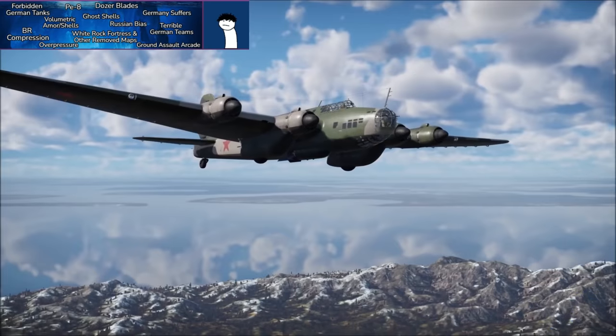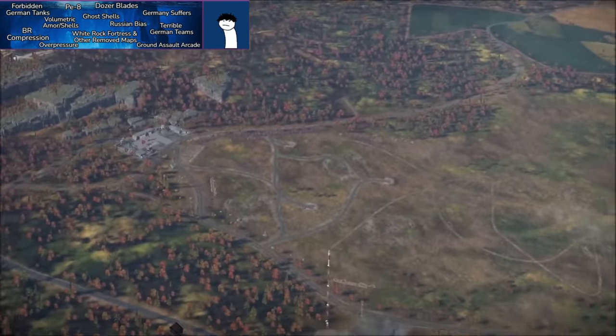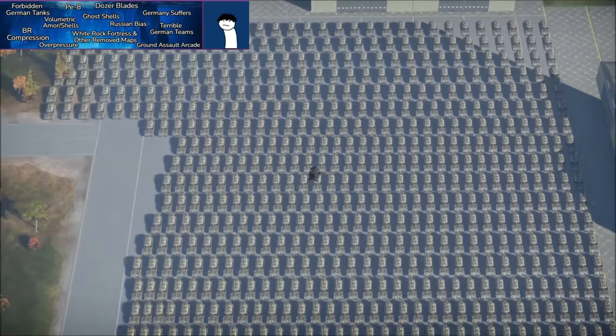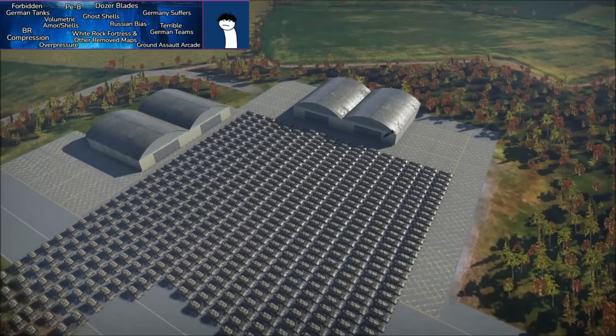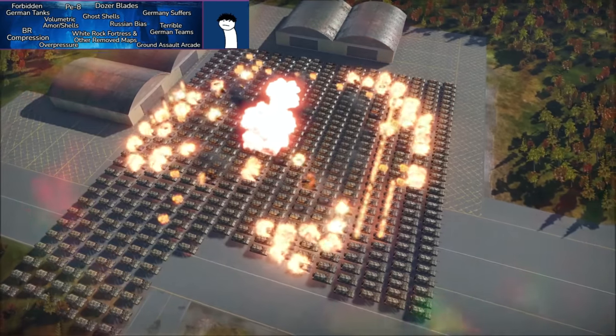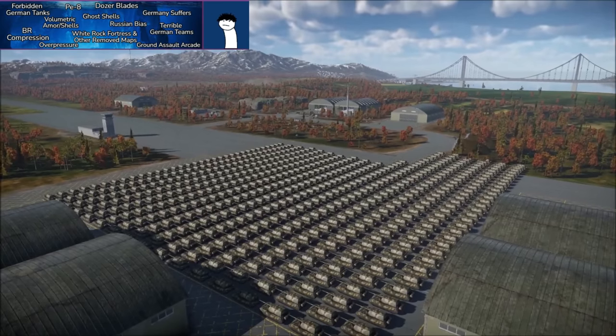Next: the Pe-8. Pretty much every mid-BR ground vehicle player knows this aircraft — it drops essentially a mini nuke with its 5,000-kilogram bomb, often getting three, four, five, or six-plus kills when dropped. It is absolutely devastating to enemy ground forces.